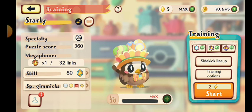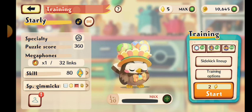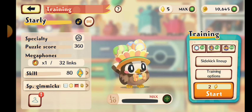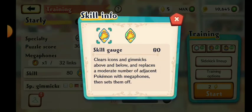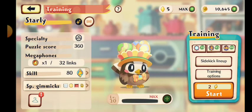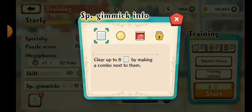Someone is just under 200 — I'm quite shocked. Mega phones: every third link skill is 80. It says right here there are icons and gimmicks above and below, and replaces a moderate number of adjacent Pokemon with mega phones then sets them off. For the specialty gimmicks we have the sugar cube, mayonnaise, and chocolate.